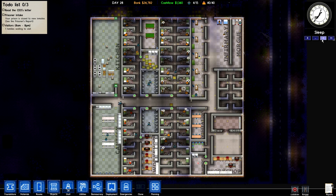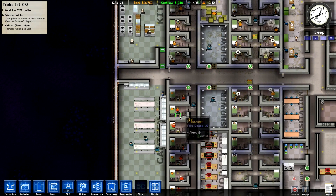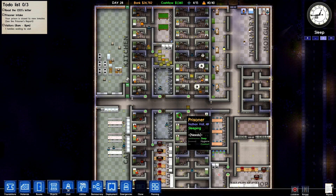Hello and welcome back to Prison Architect. I hope you've all been doing fine. We're going to continue onwards and work on our prison, but today we're going to do some consolidation. We're going to move the workshop and the laundry into one gigantic room.